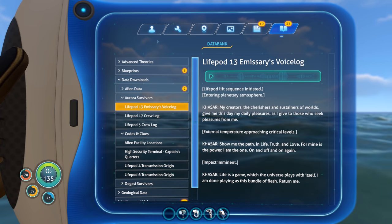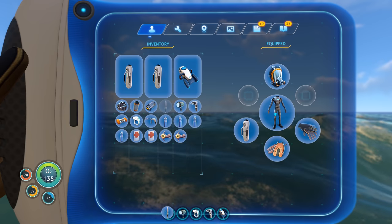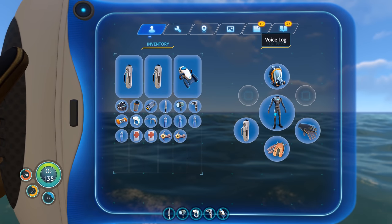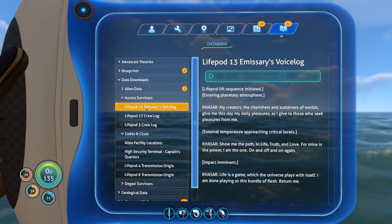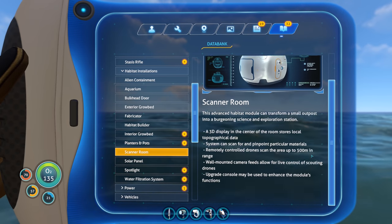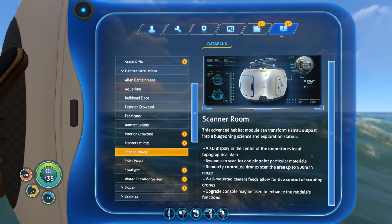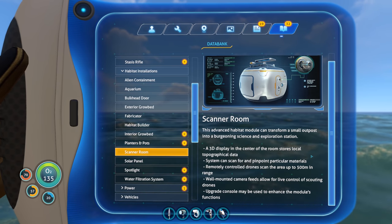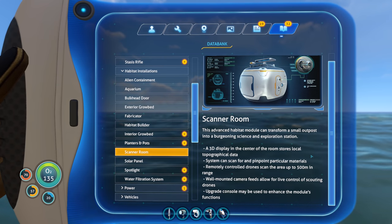Wow — this fella basically accepted his death. He knew he was coming, and I guess that was some sort of prayer in acceptance of his fate. That's kind of interesting and unfortunate and a million other things I could describe it as. Let's go to Aurora survivors — I guess that's it for Lifepod 13. That guy is basically dead. Let me read about the scanner room real quick — this advanced habitat module can transform a small outpost into a burgeoning science and exploration station.